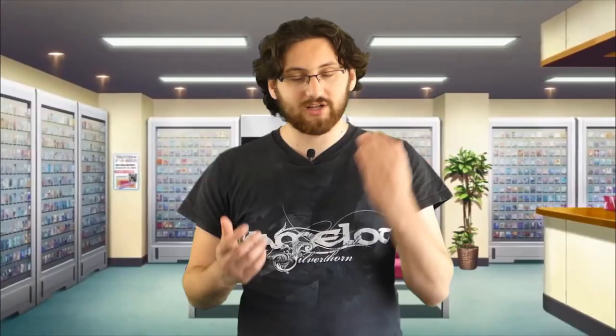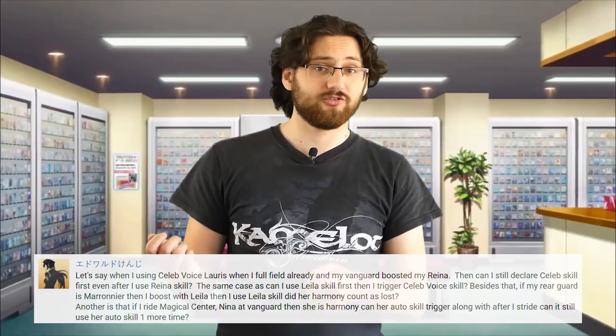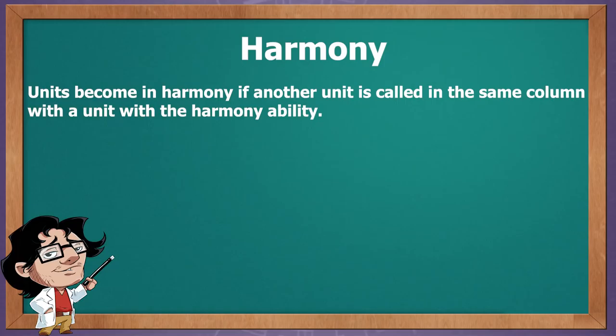Unite is an interesting keyword that in some rare occasions works or even conflicts with the overloaded unit ruling, like Horsa for example. But there is an even more interesting keyword that really embodies this mechanic in Vanguard, and that is Harmony. Edward Akenji has some interesting questions regarding harmony. What happens to harmony if I call units or ride units on top of each other? A unit can become in harmony if another unit is called in the same column as a unit with the harmony ability. If this happens, both units become in harmony, even when the called unit doesn't have the harmony ability.